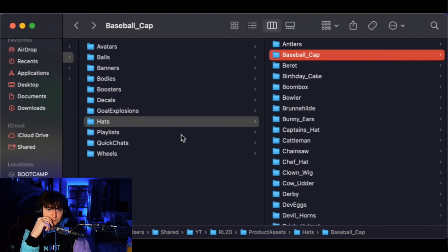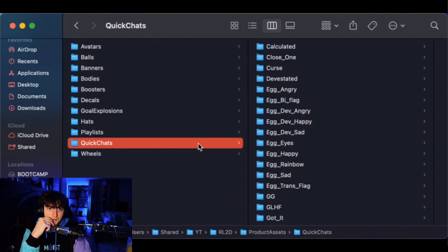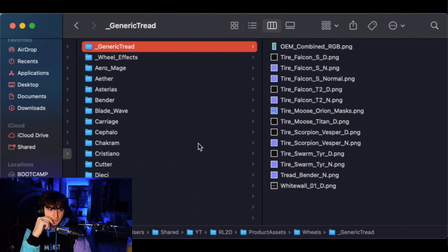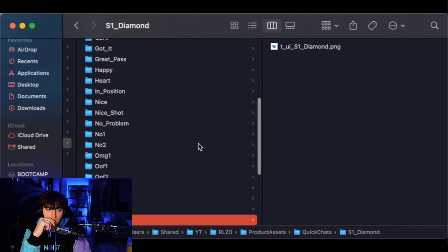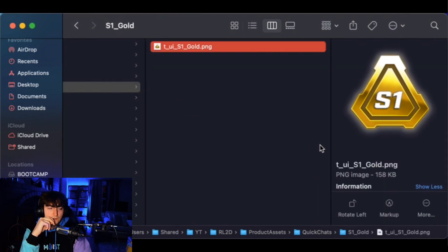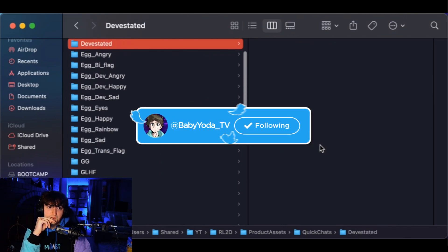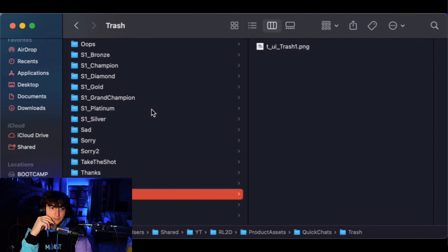No Alpha Cap — interesting. I never saw another reference to Alpha Boost either, so we got bamboozled unfortunately. For quick chats, we have Wow What a Save and Thumbs Up, which we don't have yet. We also see the Season 1 rewards. Unfortunately we don't see anything about Season 4 rewards — what they do is in the middle of the season, before it ends, they add the assets into the game. So we won't know what Season 4 rewards are until next season.